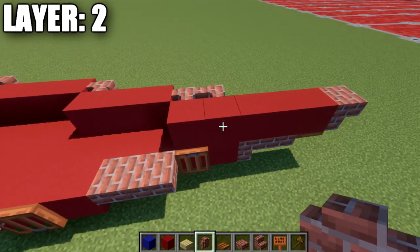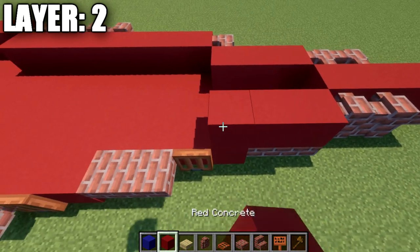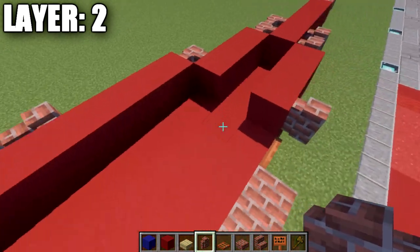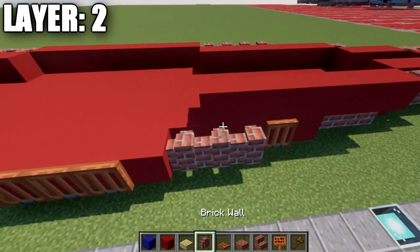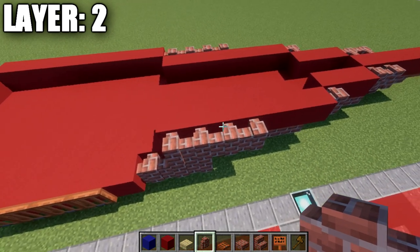Going back up to the front, we're going to go to the last 2 red concrete blocks and place down 2 brick walls. Then place down 3 red concrete blocks back, and a brick wall to the side. Place down an additional 7 red concrete blocks back, and on the last 4 of those red concrete blocks place down 4 brick walls. Then place down a row of 8 red concrete blocks, and then 4 brick walls.